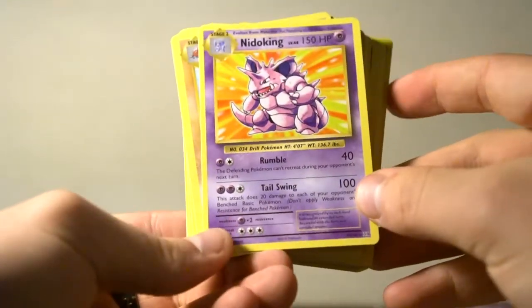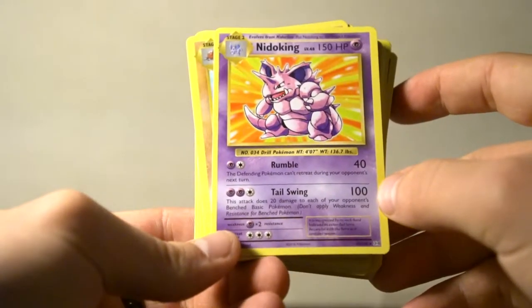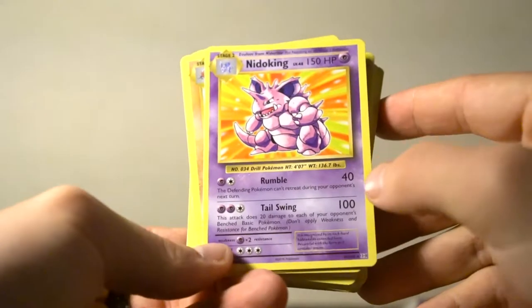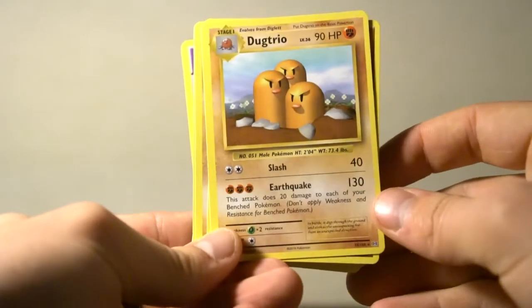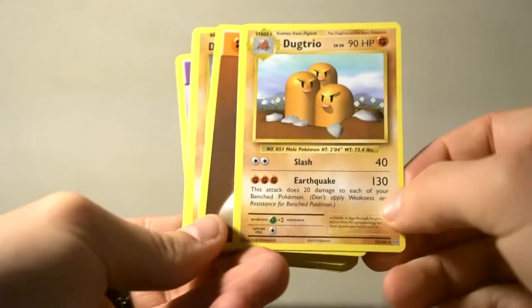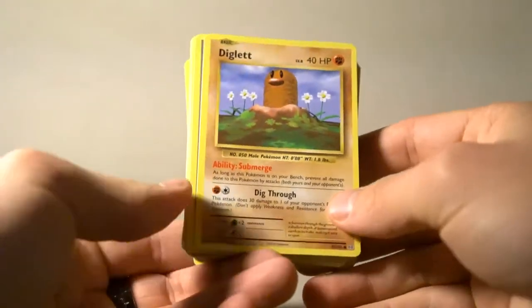Nidoking: the defending Pokemon cannot retreat during your opponent's next turn. Not too bad. This attack does 20 damage to each of the opponent's benched basic Pokemon — that's pretty good, that'll do some decent damage. Dugtrio has Slash and then Earthquake — this attack does 20 damage to each of your opponent's benched Pokemon. Wow, that's actually really good, although it costs three fighting energies which isn't the best.